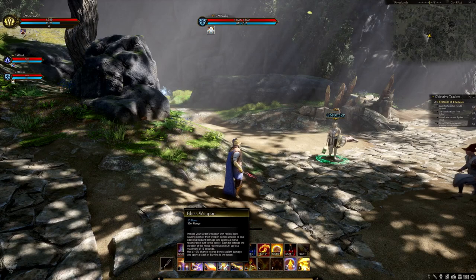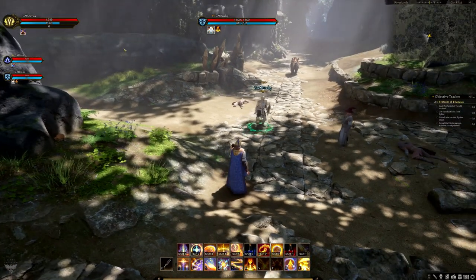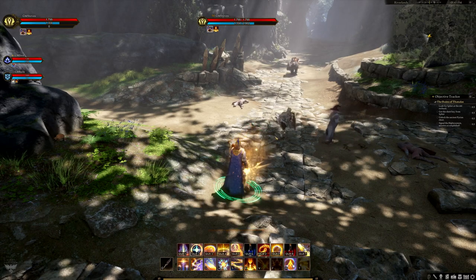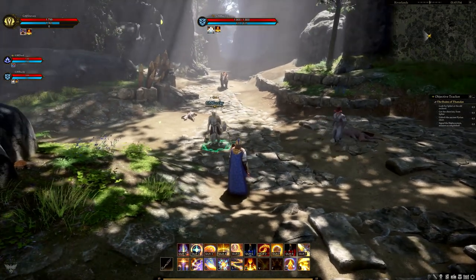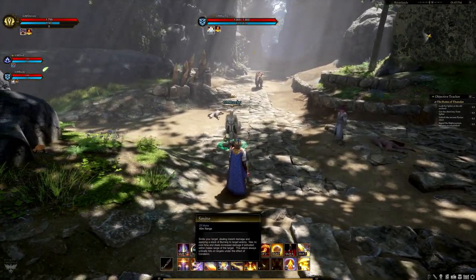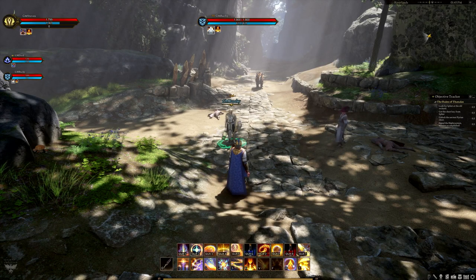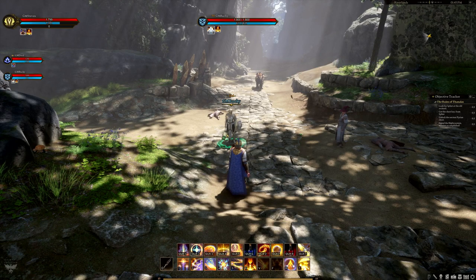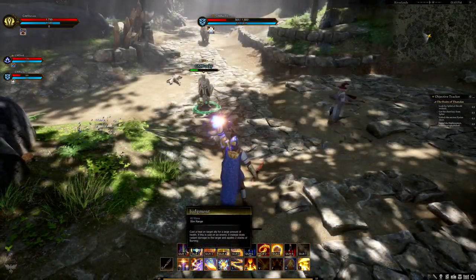Blessed Weapon costs 10 mana to cast and can be used on yourself or an ally. Whoever it's cast on gains mana back when they hit an enemy with a weapon combo. It also causes additional radiant damage, and each weapon combo extends the mana regeneration buff up to a maximum of 15 seconds. It has a 10% chance to apply a stack of burning to the target.